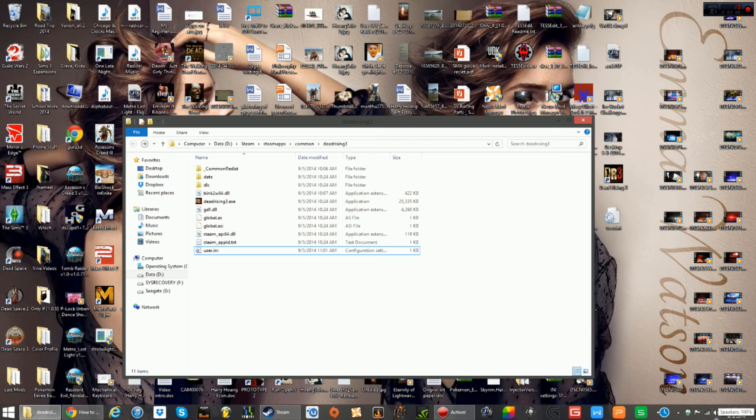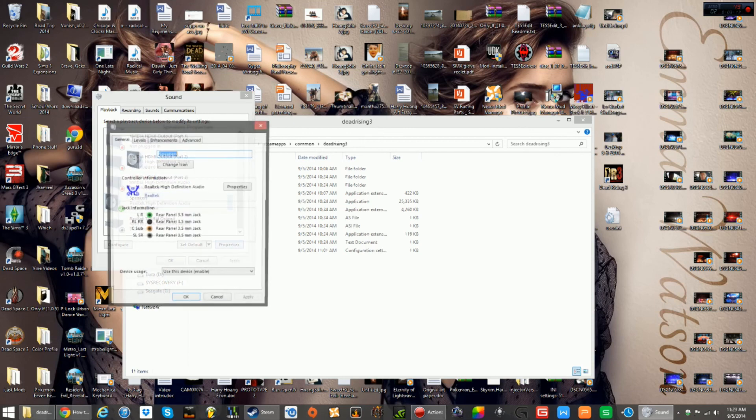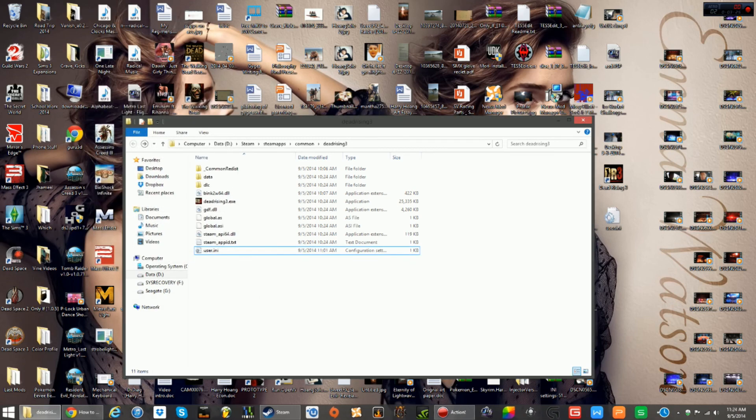To fix that, you want to go into the speakers icon, then playback devices, go all the way down to speakers, hit properties, and then enhancements. Once you go to enhancements, go all the way down and check loudness equalization, which I have already done. After that, I noticed it was immediately a fix. I don't have to turn my volume all the way up — it was right where it should be.